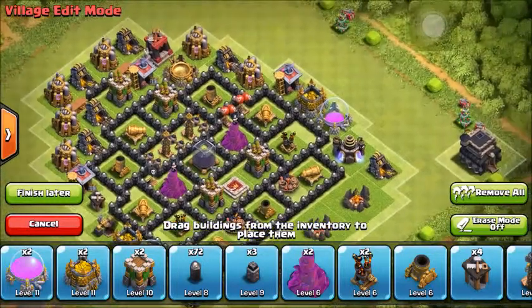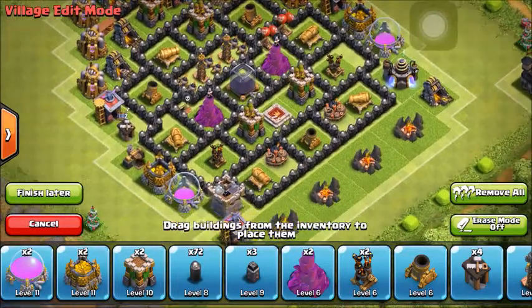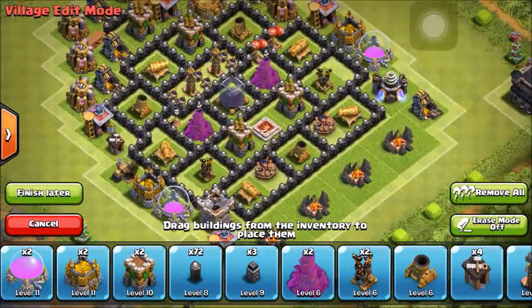As you can see, the storages are on the outside — it is definitely meant just for dark elixir. I have my gold and elixir storages on the outside right in front of the air defense, just in case I get attacked by air. Other than balloons, they will just have to go through the storages first before hitting the air defense.